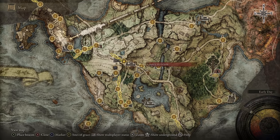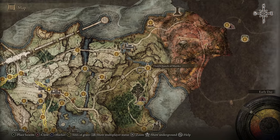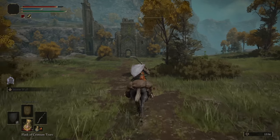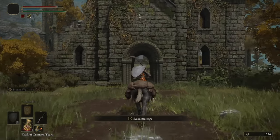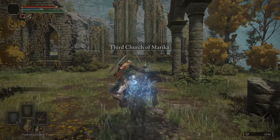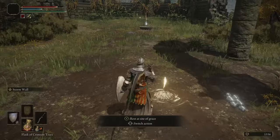Next, head east until you cross over the water, then head north and follow the path until you end up at the Third Church of Marika. There might be some enemies on the way and I would probably just ignore them unless you're comfortable fighting them. There will be a site of grace here that you can rest at to add it to your map, and inside is what we're looking for — the Flask of Wondrous Physic.